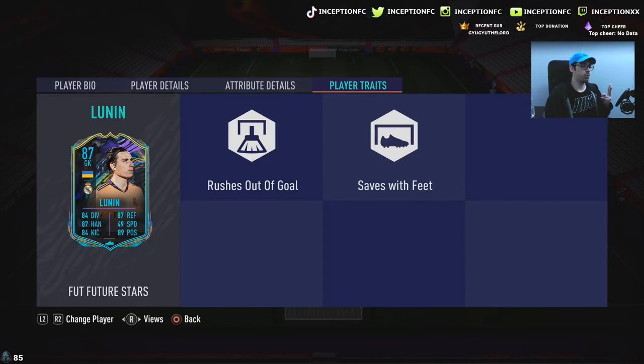Here's the thing with this card — he has two of the most important traits in this game to be able to save certain opportunities. With goalies, I expect most goalies to concede those 100% angle opportunities most of the time. You get that 45-degree angle for the finesse shot, you score. If you get a 90-degree angle for a shot across goal, I expect those not to be saved either. It really depends on the type of strike your opponent takes. With him, he has rushes out of goal and saves with feet.